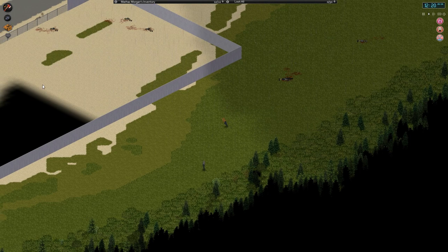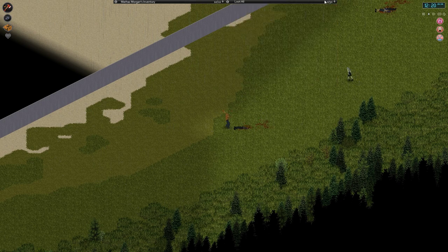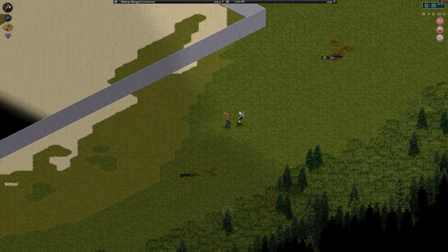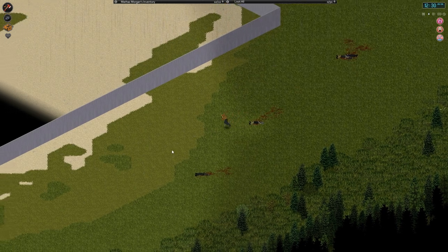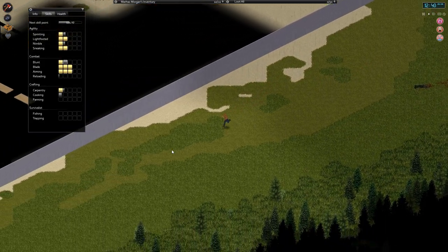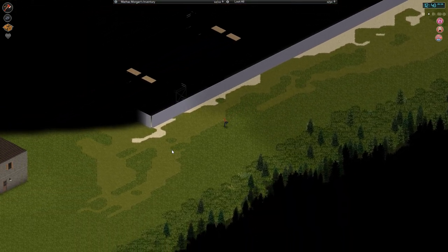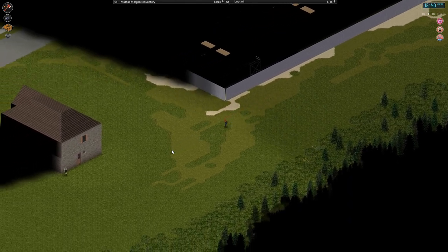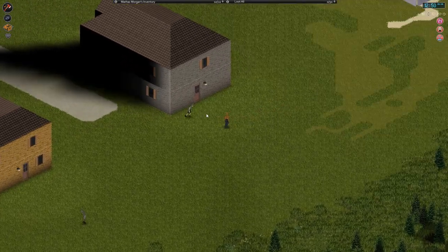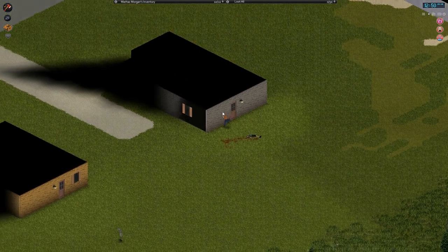It looks like more forest over here. This could have been a good area to build our own personal little house. That's another thing I've got to do eventually — have a playthrough where I actually build my own house. Something I've never done. Well, this is all pointless, so let's just get out of here. Unfortunate, but that just means we have to go to the mall. I don't really know if I want to. We'll check out a couple houses along the way. Maybe we'll get some useful stuff. We're out here anyway — it's too late in the day to go to the mall.